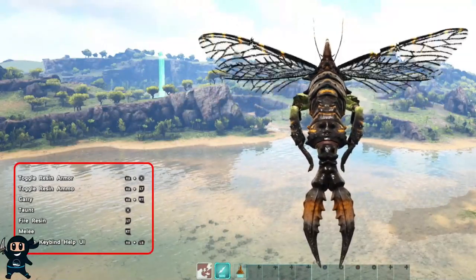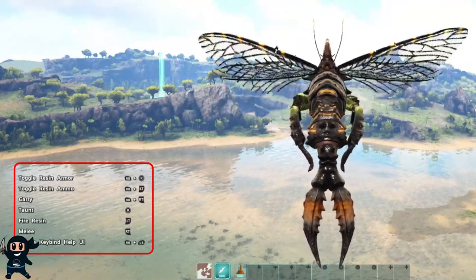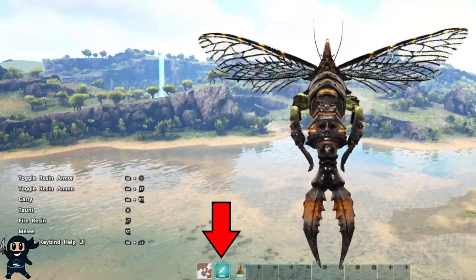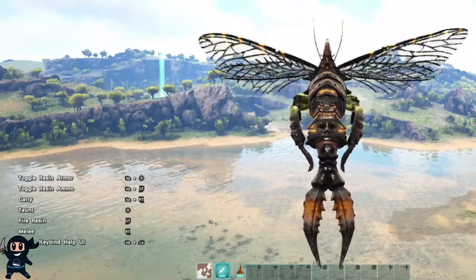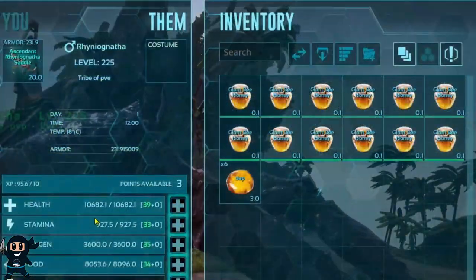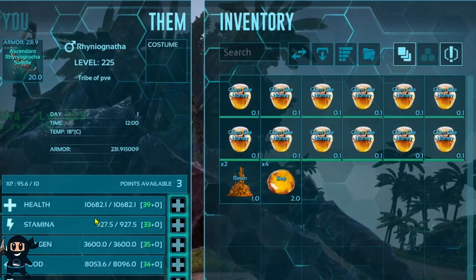Now that you have your own Rhino Ganatha, let's discuss what it can do. It has a control panel on the left-hand side for reference of the controls, which you can disable. It also has three key boxes: the first is its roar ability, the second is its ammo type, and the third is how much resin you have in the creature's inventory. Resin is key to carrying structures or creatures, as well as using its ammo and arm abilities. To get resin, simply put sap in the Rhino Ganatha's inventory and it will convert it over time.